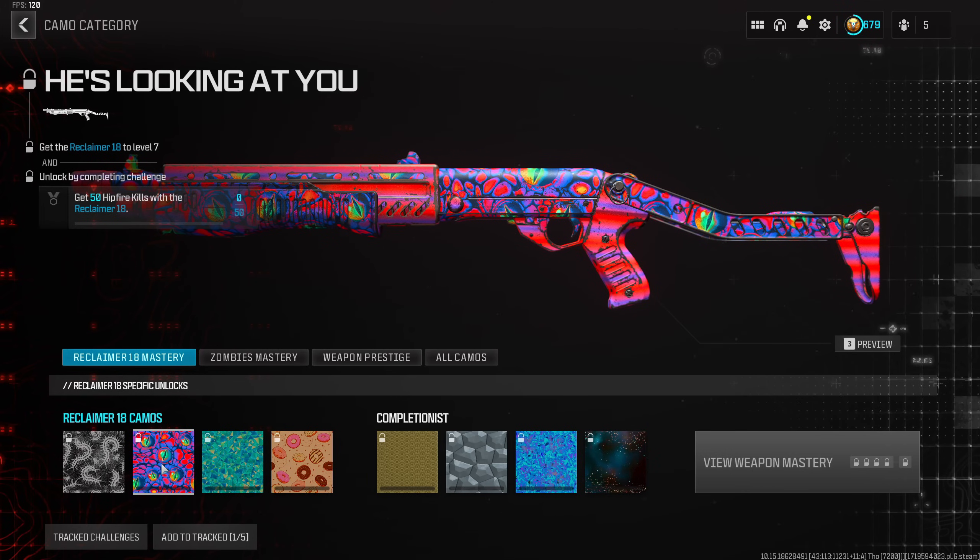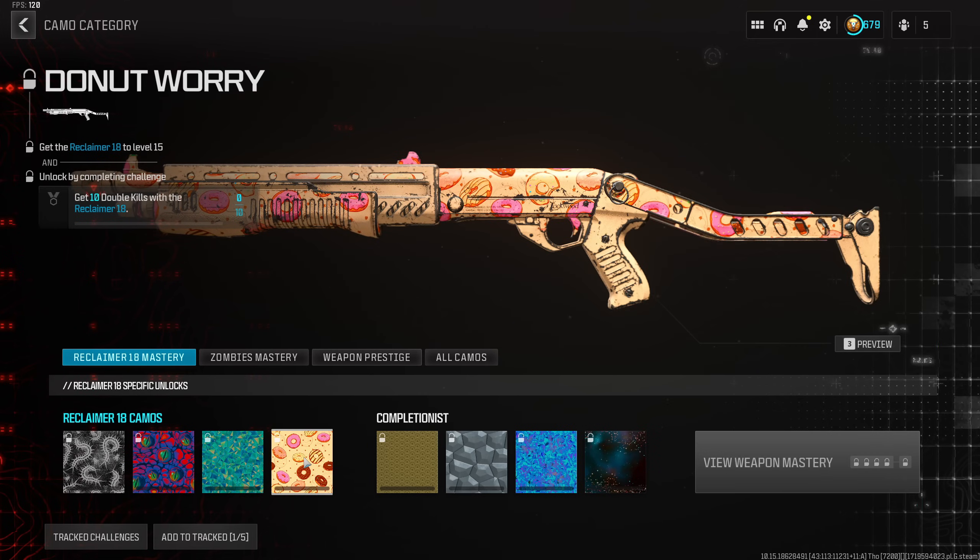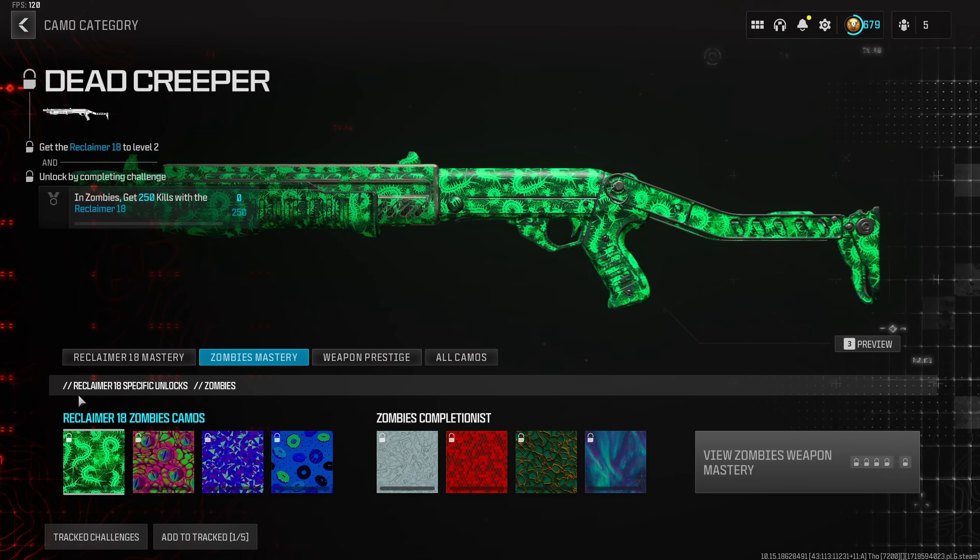The second camo is called He's Looking at You, which has a bunch of different eyes and is overall pink. None of these are animated. The third one is called the Azure Refract — it's more of a turquoise and pinkish color style. The next one is called the Donut Worry, and as the name suggests, that's exactly what it looks like.